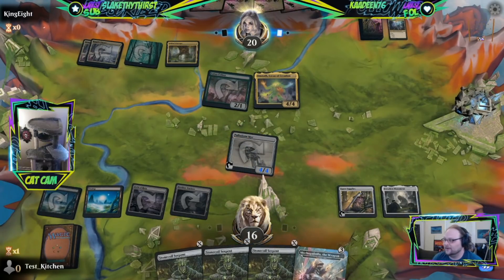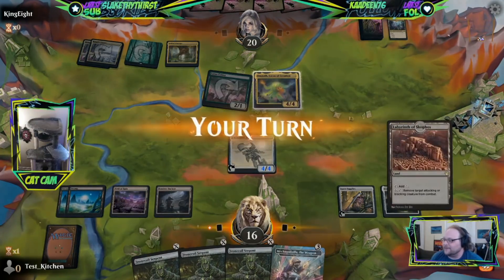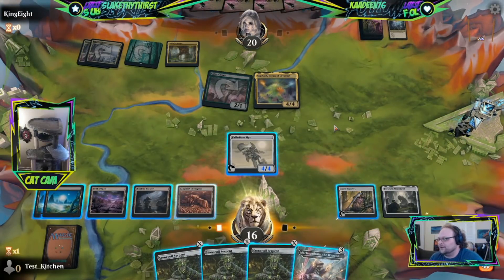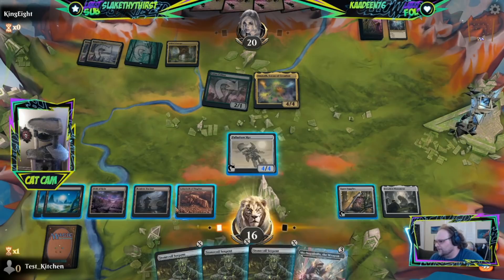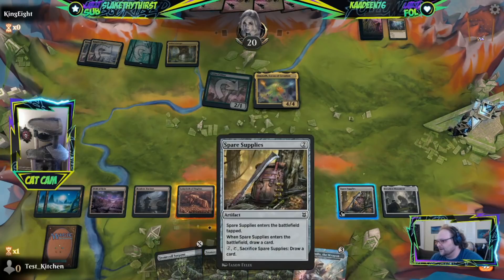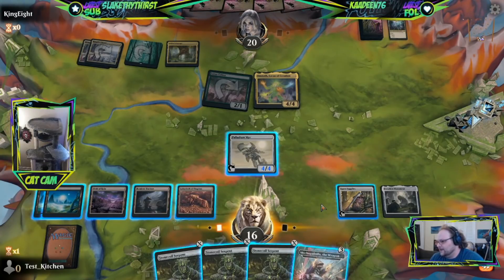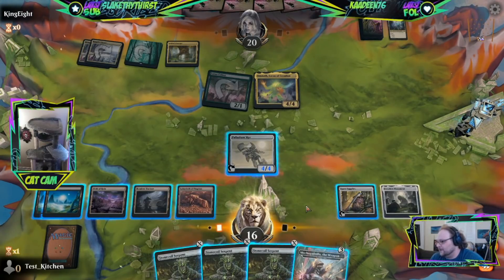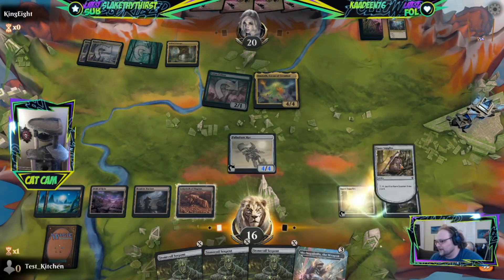It'll either be Cobra - which I'd be surprised by - or they've banned rares the first few weeks of a format before, like Once Upon a Time and Oko. We've got 11 mana - that means we can sacrifice the Spare Supplies for 2, still have 9. If we drew a Ugin, we could just play it. If we don't draw Ugin, we still have 9 mana to cast multiple Stone Coil Serpents. We could Stone Coil on 6 and then Mechagodzilla.